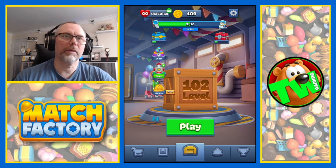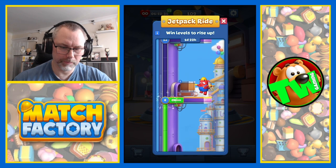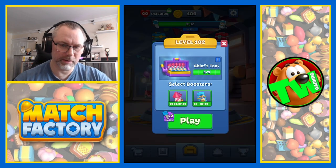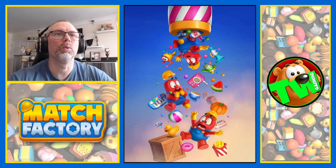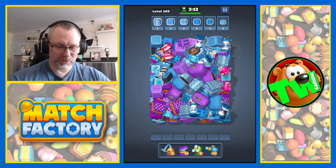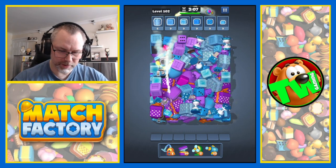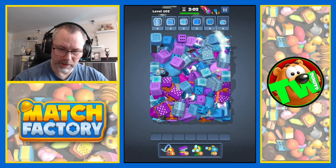We've got another level of the jetpack ride. So we claim that - 15 minutes of extra time, that always helps. Level 102. Okay, so lots of blue stuff basically. Let's collect our stuff and use our rockets. There's a key. More keys, more rockets, more keys.